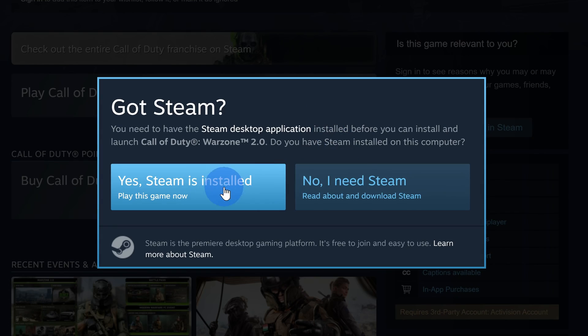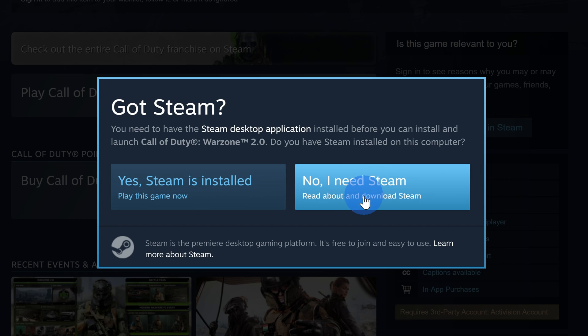If you don't yet have the Steam desktop app, you'll see a popup that looks like this. Click on No, and then run through and download the app. We're going to use the Steam app to download Warzone 2.